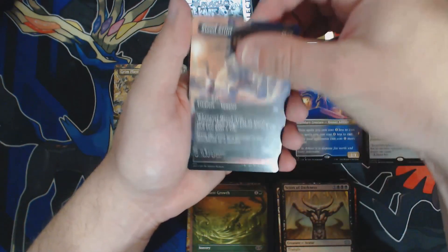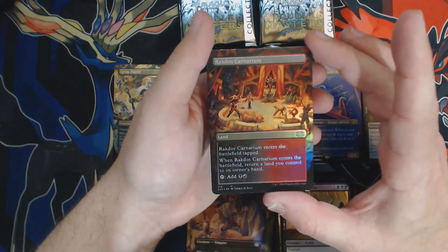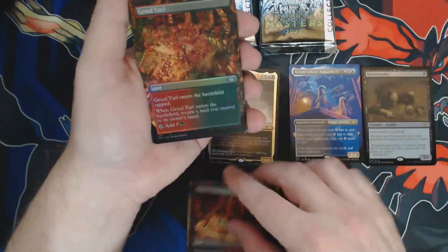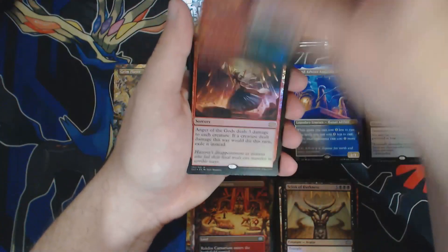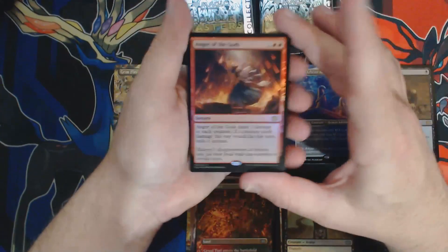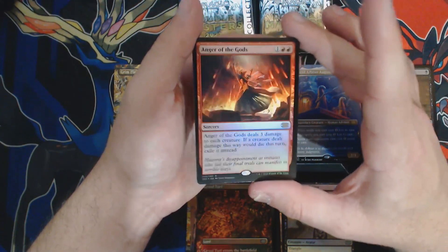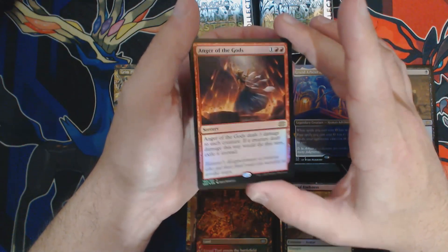Now we get some foils — Rakdos, Canarium, and a Turf, so we can double bounce land our foil slots. Foil Gravecaller is what we started with, and we're going to move into an Anger of the Gods — and I'm going to say Gravecaller is better. Look at that art. Wizards really does put a lot into these master sets.